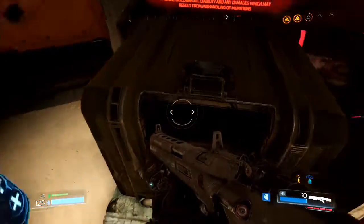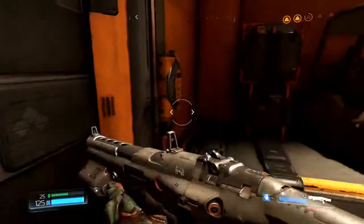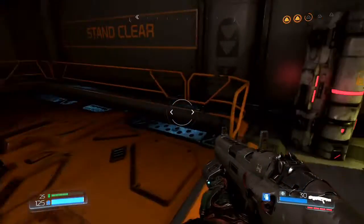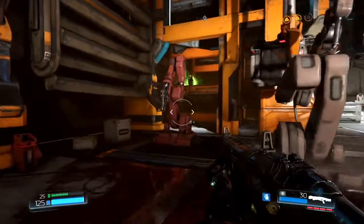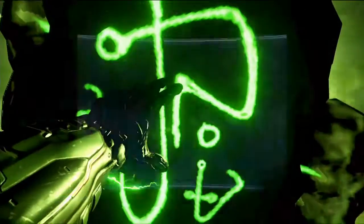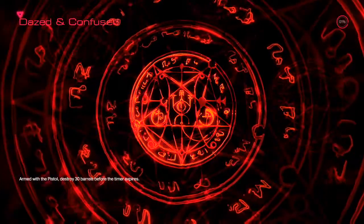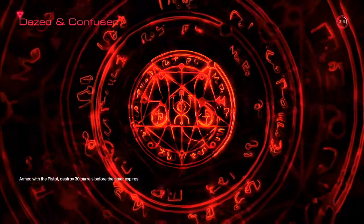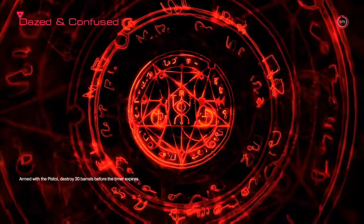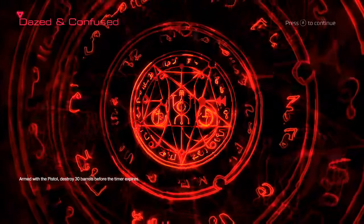Ammunition — thank you. That door's locked. How does one open that door? There's another rune here guys. The challenge is to destroy 30 barrels before the time expires with the pistol — in other words just spray the shit out of the barrels. Let's go! This is probably another challenge where I'll stay silent, but it's all good.